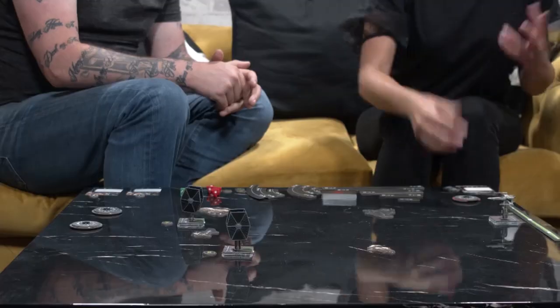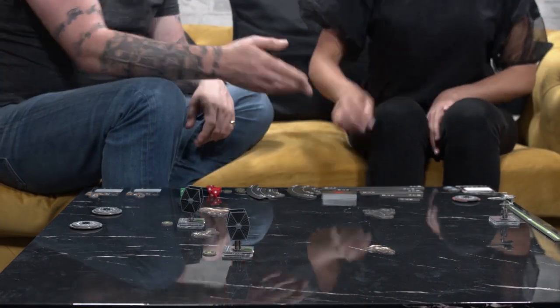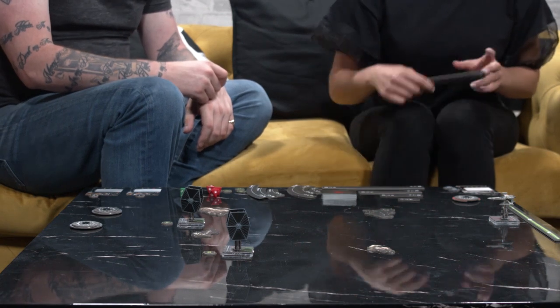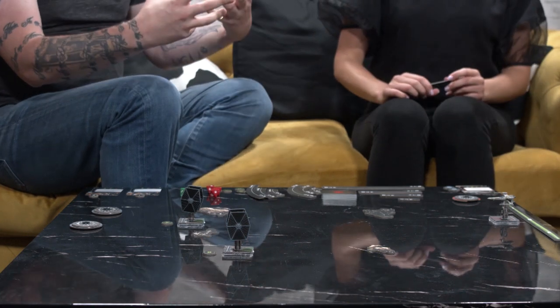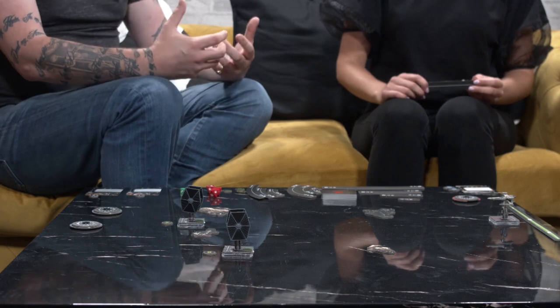It's now your turn to move — you reveal what you chose to do. I've gone four forward, so I'm going straight towards your TIE fighter. Because I'm bigger and stronger, I don't feel too bad about that. I noticed I didn't have a five forward on my dial — is that because of the limits of my ship? Yes, different ships have different personalities — some are incredibly fast and fragile, some are slower and more calculating.